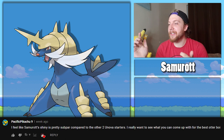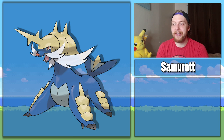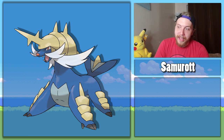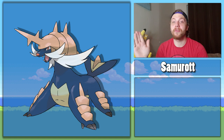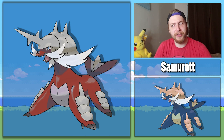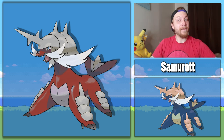PacificPikachu9 on YouTube says that Samurott's shiny is pretty subpar compared to the other two Unova starters, and I have to agree. Emboar's shiny is far too good for Emboar — he doesn't deserve it. Samurott, on the other hand, suffers from Garchomp syndrome, meaning his shiny barely changes from the original artwork, which is sad. So I made him a nice maroon color, gave his armor a nice silver finish, and gave him beautiful baby blue eyes. Shiny fixed.